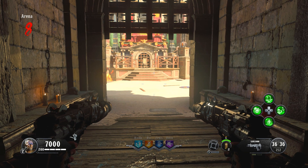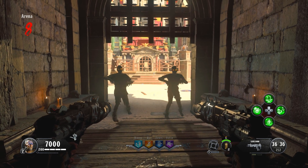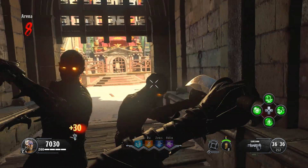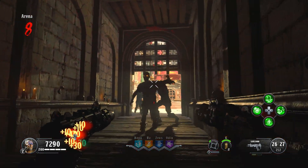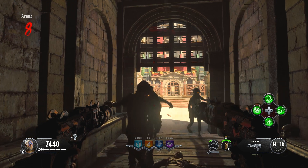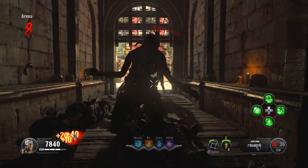Now to perform this glitch guys, all you need to do is ensure that you stay inside the spawn tunnel all the way up until round 8. Now once you get through round 8, you need to ensure that you actually kill the last zombie and then you want to count to 24 and a half chants.